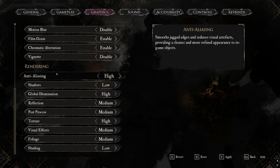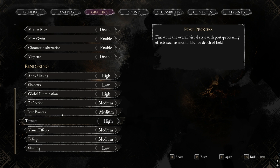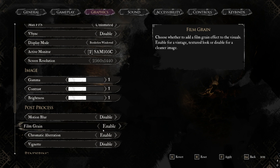Now on to the actual graphics settings — make sure you like, comment, and subscribe, and comment below if these settings work for your PC specs so it helps others out. Anti-Aliasing on High, Shadows on Low, Global Illumination on High, Reflections on Medium, Post Process on Medium, Textures on High, Visual Effects on Medium, Foliage on Medium, and Shading on Low.